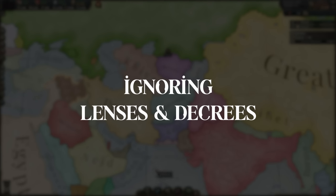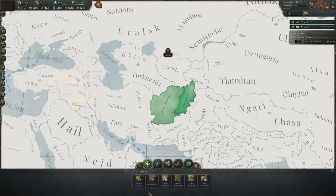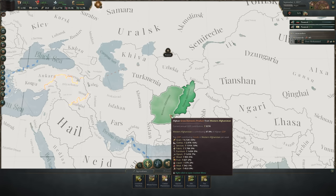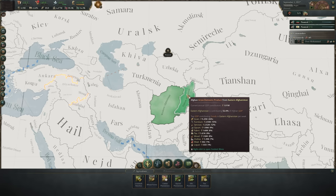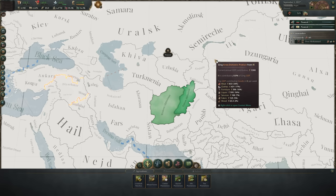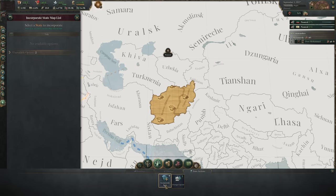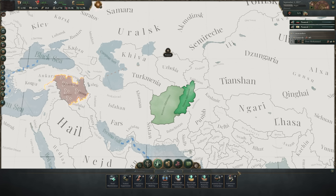Ignoring Lenses and Decrees: The lens system is a little clunky and uninviting, but unfortunately it hides some very powerful tools that become easy to miss because of that. The production lens lets you quickly see which states provide what goods and contributions to your GDP, and it also lets you see the GDP and production of foreign states if you want to plan your conquests. Flipping through the tabs, you can also get a quick read on exactly what buildings you're able to build in case you're figuring out what production chains you have the option to tap into. The political lens has a few building options, state options to find unincorporated states quickly, or to move your capital. But perhaps most importantly, you can find the extremely powerful decrees here — read through these thoroughly and make sure to use them.